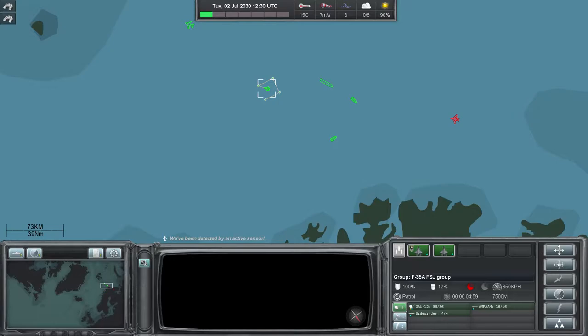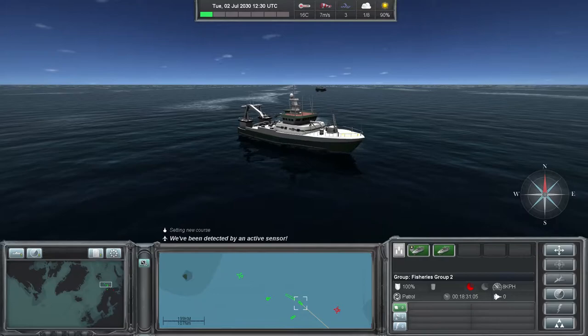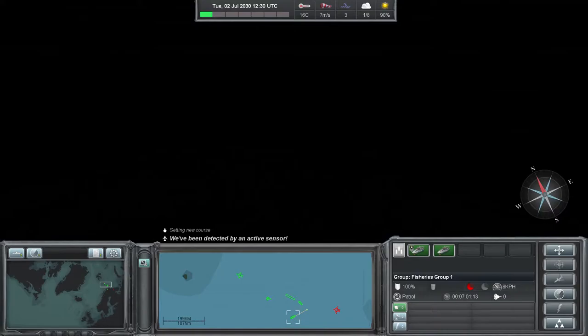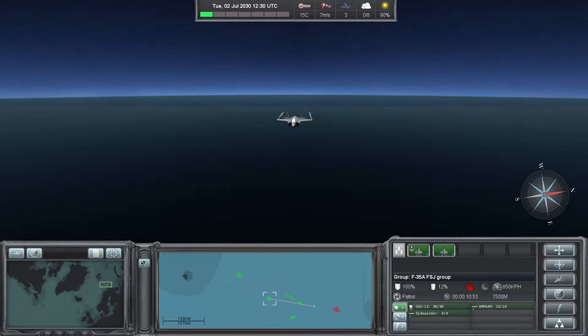To begin with, we'll get the F-35 group moving on an intercept course between the hostile aircraft and our surface vessels. This is our second fisheries group here, and our first fisheries group to the south-south-west.